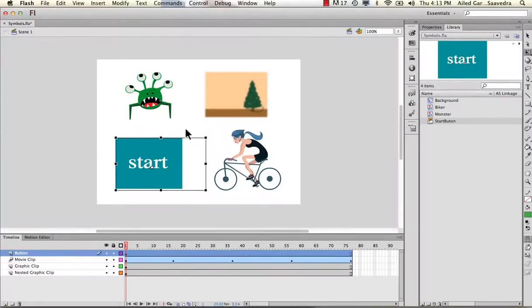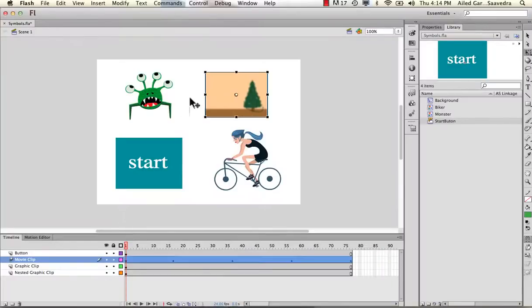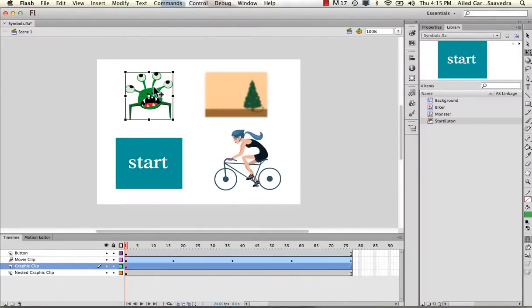The key differences between these three: the button is the only one that's going to be able to link you to animations and have that rollover state embedded within it naturally. The key difference between graphic and movie clip is that if you run nested animation, movie clips won't let you see the animation as it's happening when you scrub your timeline, while the graphic clip will allow you to see the animation.